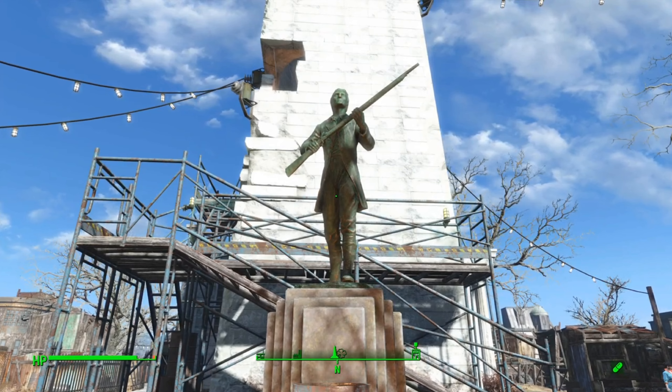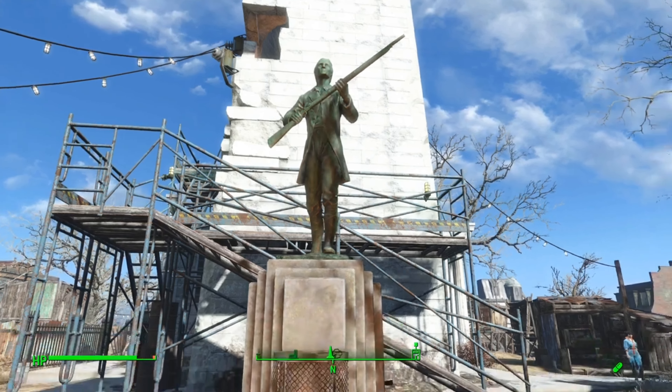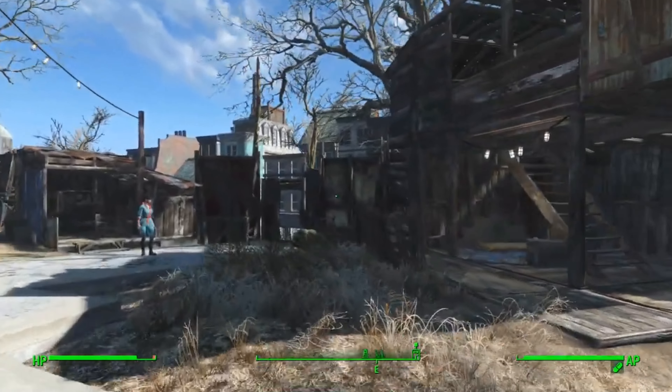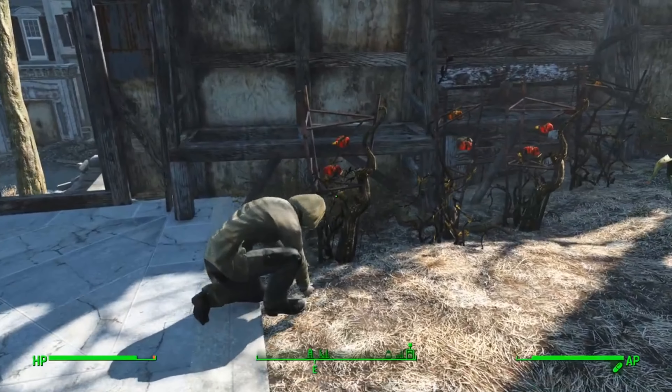However, this method requires you to complete Kessler's Prep School quest, which also unlocks the Caravan Trading Post. Using the workshop, you can build caravan trading posts in other settlements. This basically makes all 4 caravan traders stop at that settlement.